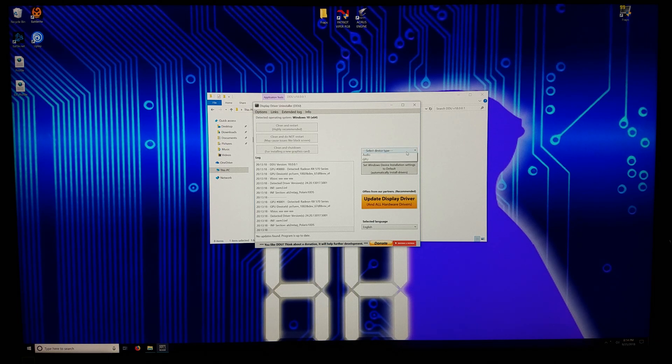Select the device type here — you're going to do GPU. Then select whatever GPU you're scrubbing. So if you're using integrated graphics and you're upgrading to AMD or NVIDIA for the first time, select Intel if you have Intel integrated graphics. And someday, Intel graphics cards. But yeah, AMD or NVIDIA — select the card that you currently have installed. If you're upgrading, it's really simple. In my case I was going from AMD to AMD. Look at Clean and Restart — highly recommended.